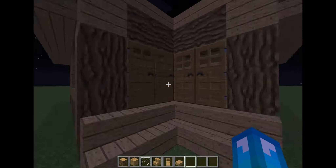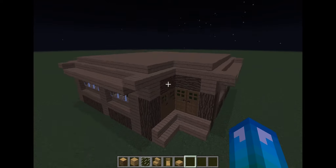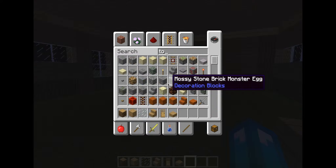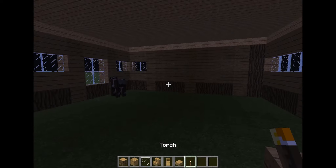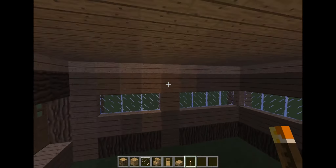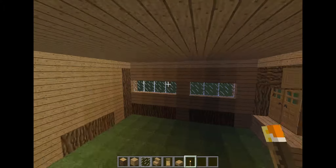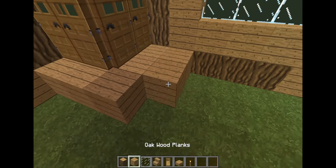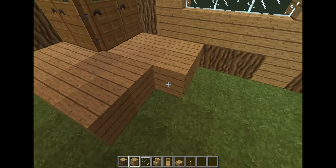I like how the house looks — let's just do the inside now. We need some lights in here. I think we'll put a couple of torches and we'll put glowstone in later — I kind of have an idea in mind. Just put torches for now. Great — amazingly amazing.